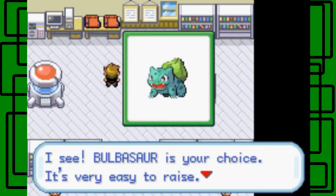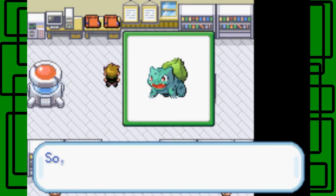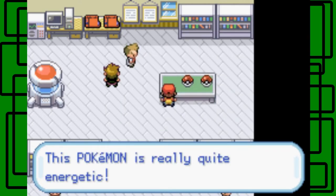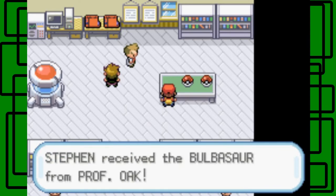Here's Bulbasaur. Bulbasaur is your choice — it's very easy to raise. I think it says that because the first two gyms are weak to Bulbasaur. It's a grass type, and the first gym is rock type and the second gym is a water type gym. So Steven, are you gonna go with Bulbasaur? Yes, I will. This Pokémon is really quite energetic. We will see the Bulbasaur from Prof. Oak.